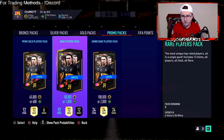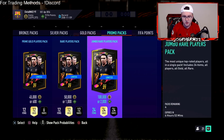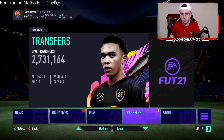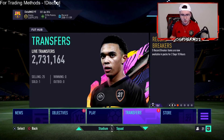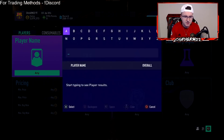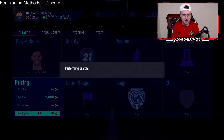If you take a look here, you have 100Ks, 50Ks, and 45Ks — these are expiring in 6 hours and 53 minutes. They're going to be starting whatever content they're starting. We're probably going to get some more Flash SBCs today as well, and we're going to get a new Record Breaker team — five new players. Depending on the player selection, Serie A rares are kind of like one of the groups that aren't really up that much right now.